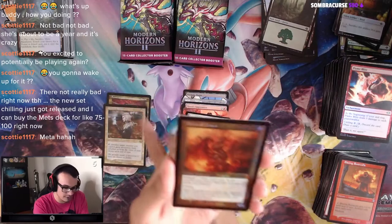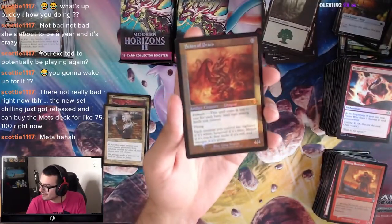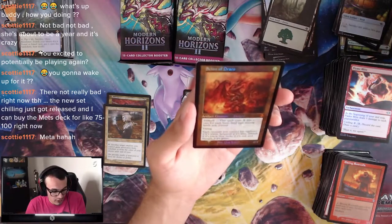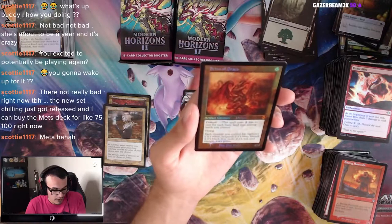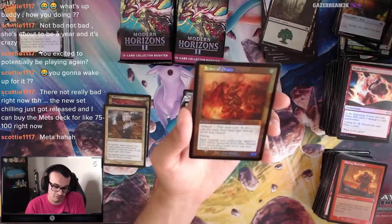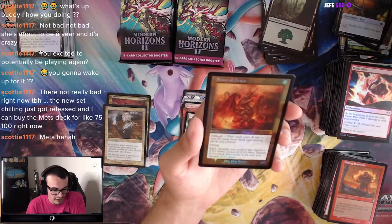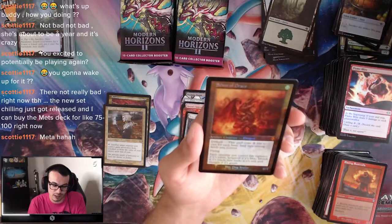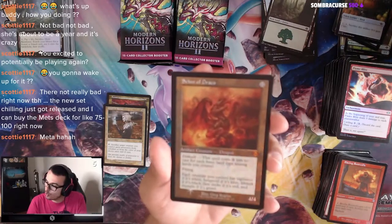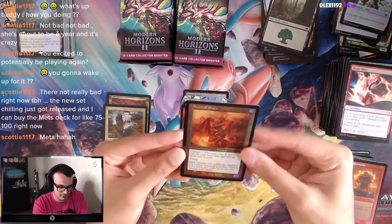Look at that — that's a Mythic! Scion of Draco — 12 mana, Artifact Creature Dragon. It has Domain so for each basic land type you control it costs 2 less. It has Flying. Each creature you control has Vigilance if it's white, Hexproof if it's blue, Lifelink if it's black, First Strike if it's red, and Trample if it's green. Oh, that's nuts! Look at that.